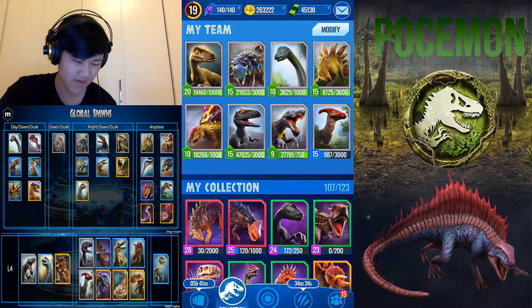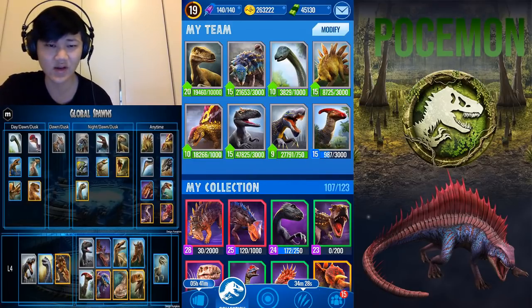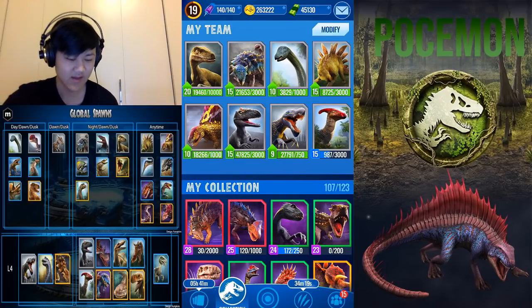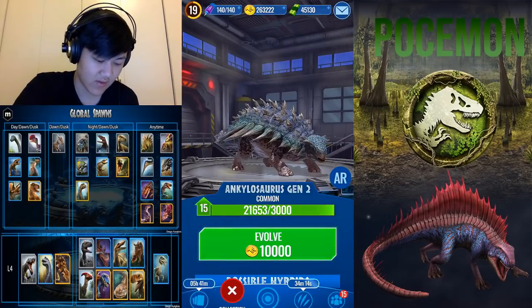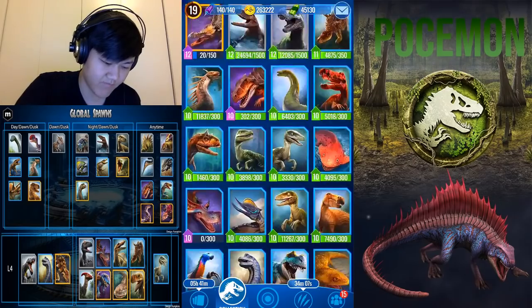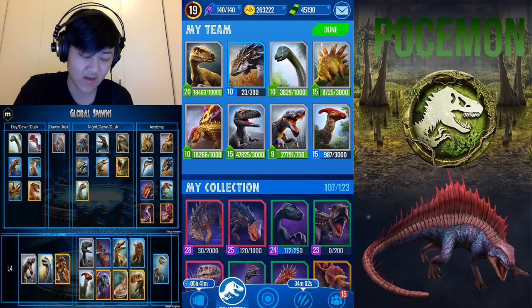One rare that's pretty decent to start with is Notasaurus — that's a global anytime spawn, so it's not the hardest to get. You could take out Anky gen 2 for that. It's just in many ways a better Anky gen 2. It's not as defensive but it's more offensive — Notasaurus is a mix; it's always been a mix, and it's decent.